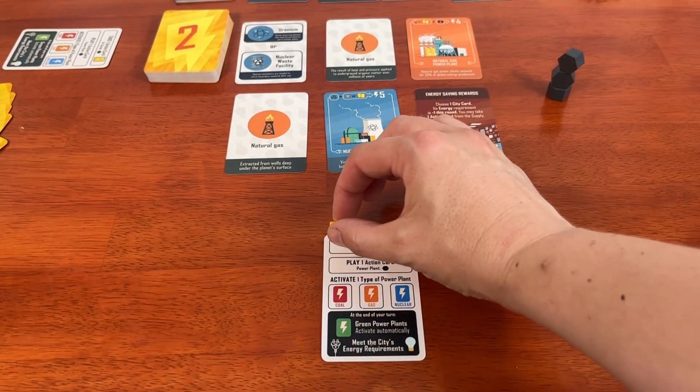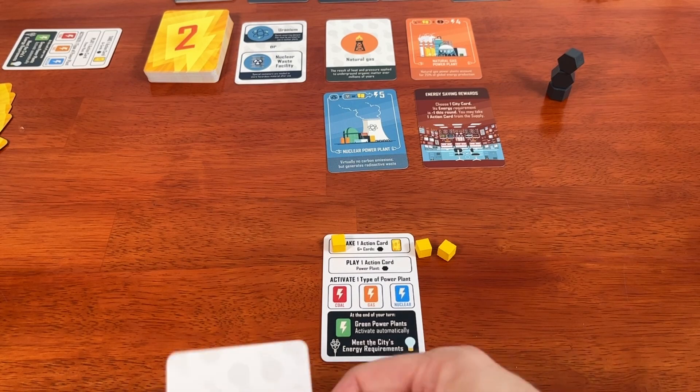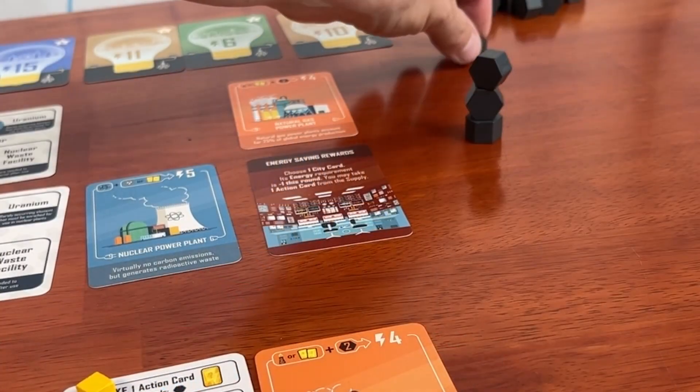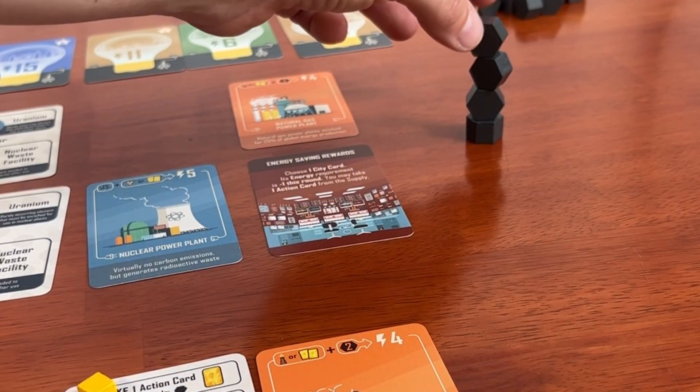Taking an action card is exactly what it sounds like — take a card from the supply. You can do this up to three times, but the supply is not refilled until the end of your turn. And if you have six or more cards in your hand, you need to add a carbon block to the carbon tower. More on that in a second.